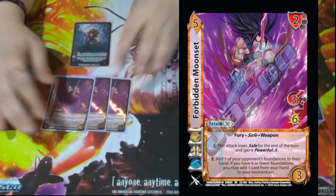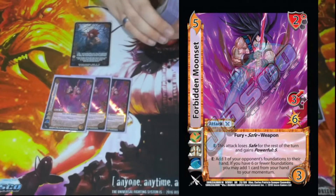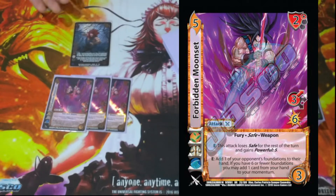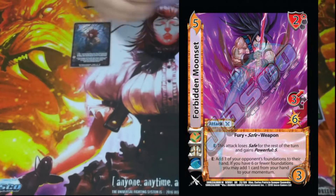We have three Forbidden Moon Set. It is a 5/3/3 high for six with a two high block. Enhance: this tech loses Safe and gains Powerful Five. Then Enhance: add one of your opponent's foundations to their hand, getting rid of a problem card. And if you have six or fewer foundations, add one of your cards to your momentum. With Powerful Five and all our other attacks, this allows us to really push through on damage.